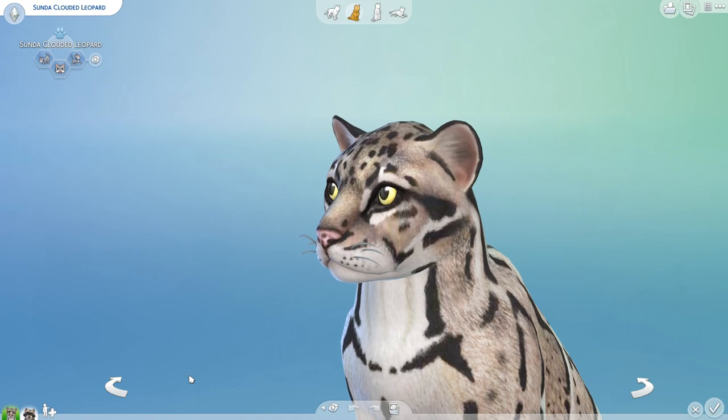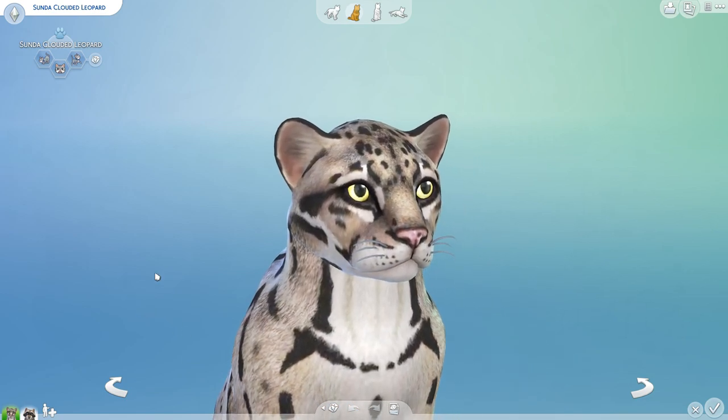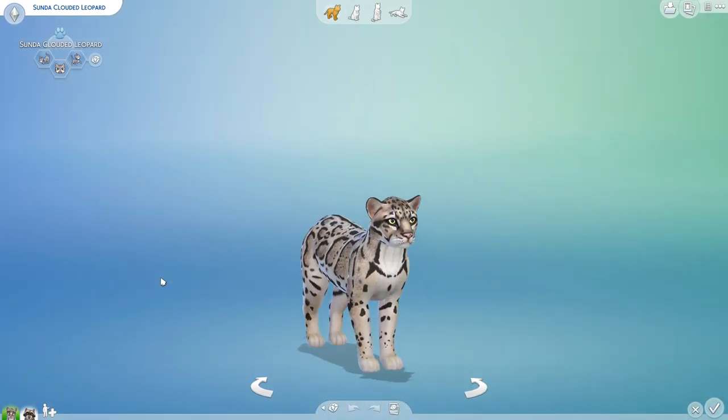I thought it would be really fun to deal with one of the rarest cats in the world today — the Sunda Clouded Leopard — which is a medium-sized cat located on some islands. It is actually from Borneo and Sumatra. I wanted to make sure I got those right, and there are fewer than 10,000 of them left in the wild.